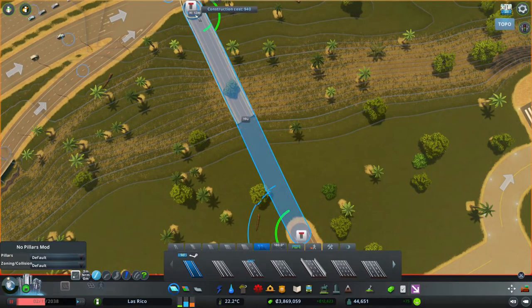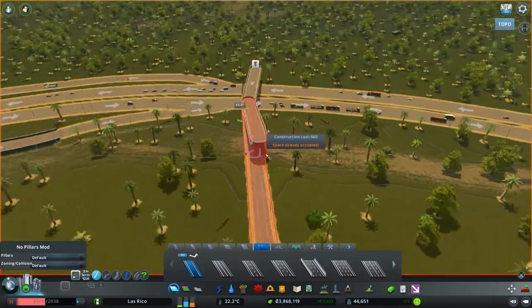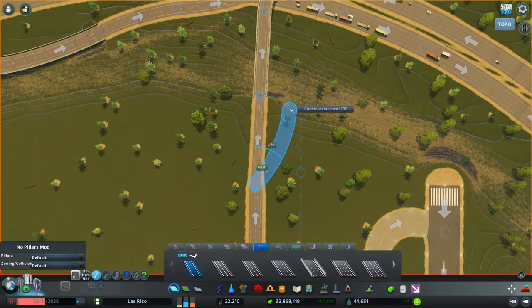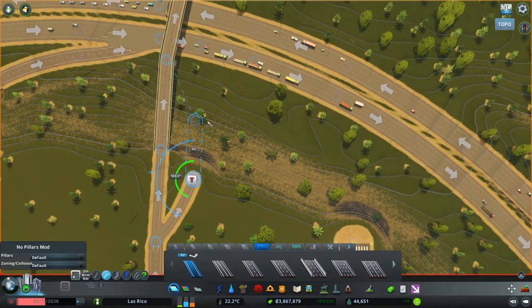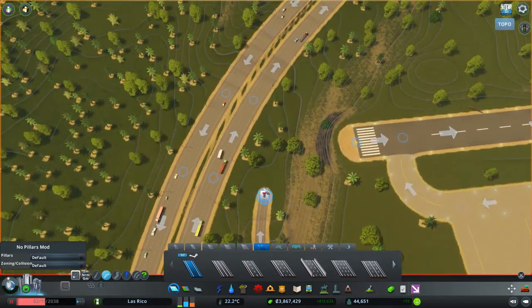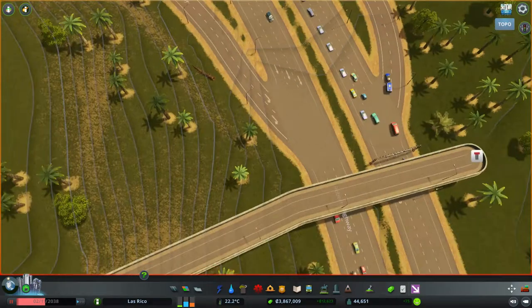So basically what we need to do is tie these together like so, and that is pretty natural apart from the curves but the heights are pretty good. Now this one on the other hand, we're going to take it from here and then tweak it down here. Even that works pretty well. And we will tie it in there so you can actually get back into that direction.